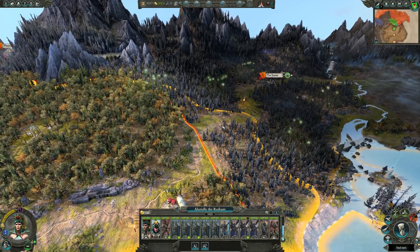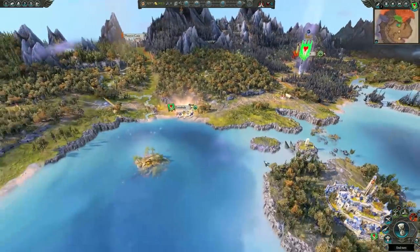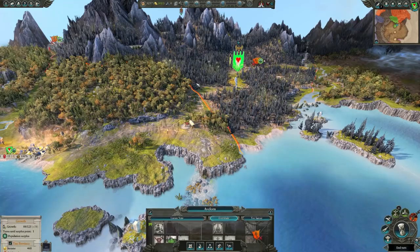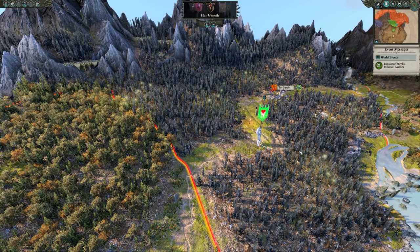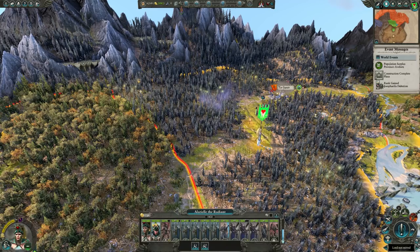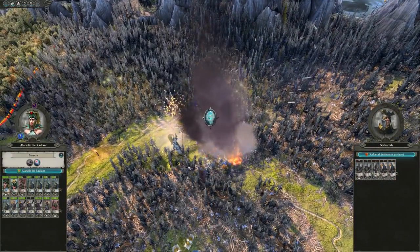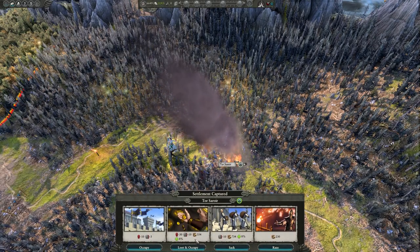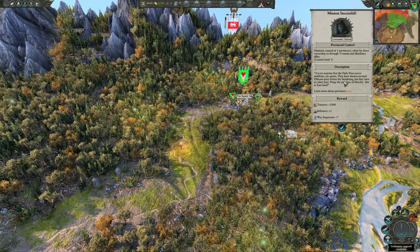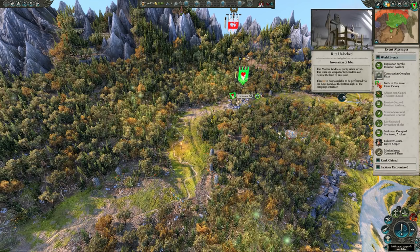Let's move over here — we want to beat Saphery to Tor-Sarari. Saphery is going to race us there. In the beginning of the game, check diplomacy often. For the most part you can't do too much at the start until you build influence and start smashing Dark Elves — killing Dark Elves increases your standing and relations with other High Elves. We auto-resolved and lost a unit of archers, but that's okay. We chose auto-resolve to keep this video succinct. We've secured a province and unlocked the invocations.